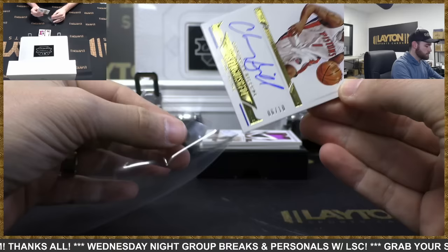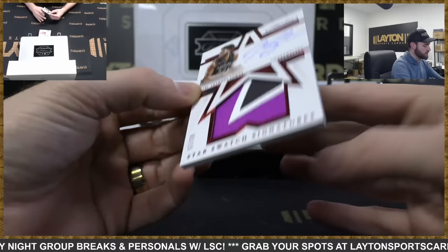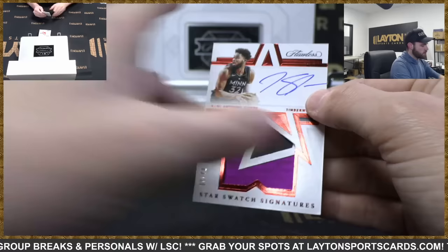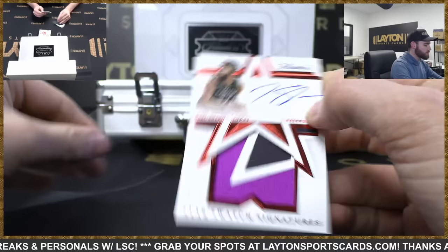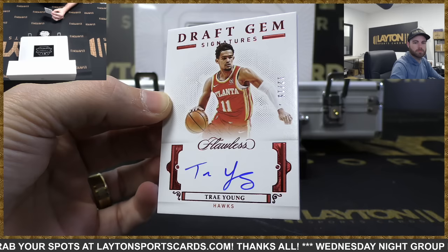Low numbered — 2 of 5 emerald auto PJ Washington Jr., Hornets. Gold auto 6 of 10, Chauncey Billups, Pistons. Carl Anthony Towns Star Swat Signatures, 3 of 15, Timberwolves — nice patch there on the Timberwolves. Carl Anthony Towns.